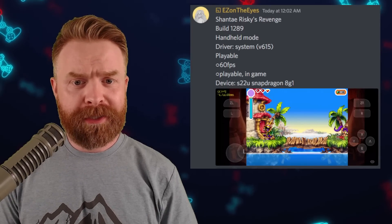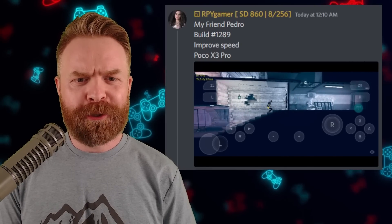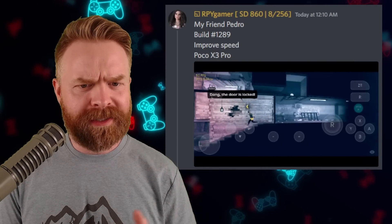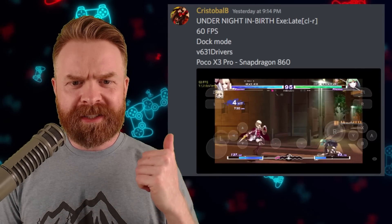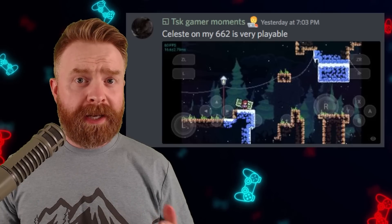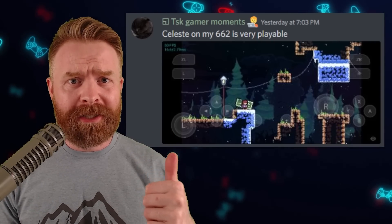Here's Hollow Knight running at 60 frames a second on a Snapdragon 750G. Shantae's Risky Revenge is at 60 frames a second, playable in-game. My Friend Pedro is running over 40 frames a second, at some points over 50 frames a second, on a Poco X3 Pro. Under Night Inbirth is running at 60 frames a second.